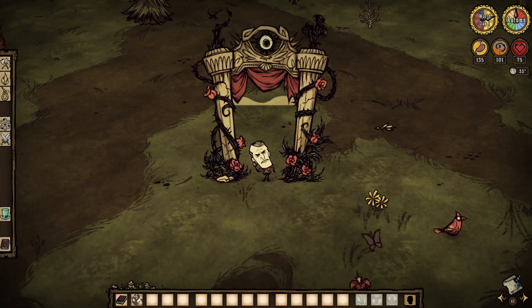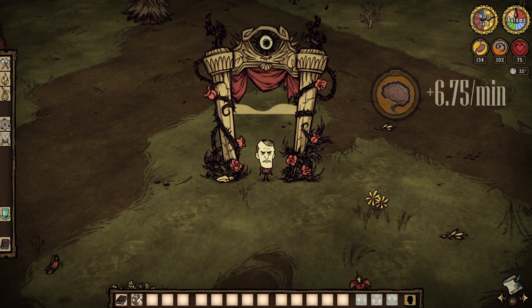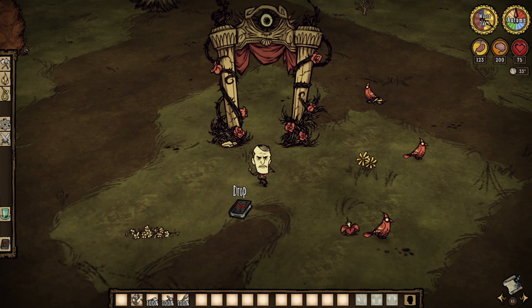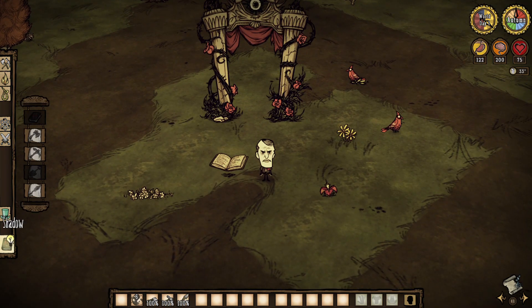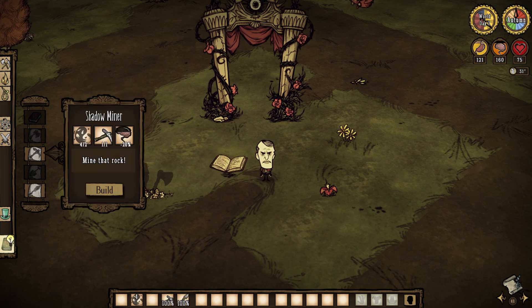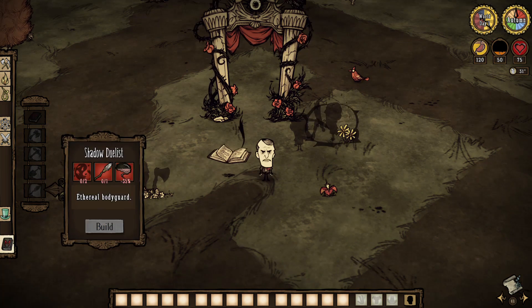In Don't Starve Together, he gains 6.75 sanity per minute. He enters the world with the Codex Umbra and 6 nightmare fuel. The book functions similarly to the one in single player, but it is used more as a crafting station. You get 4 new recipes: the digger, logger, miner, and dualist puppets. These cost 2 nightmare fuel and a shovel, axe, pickaxe, and spear correspondingly, as well as a maximum sanity loss of 35% for the dualist and 20% for every other puppet.